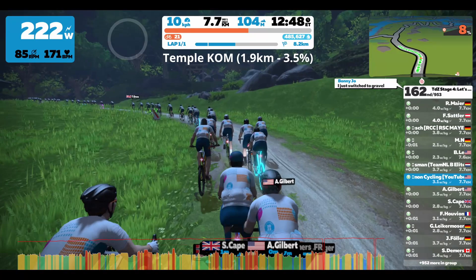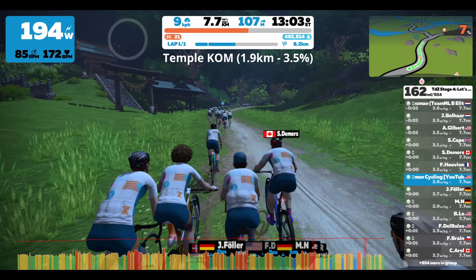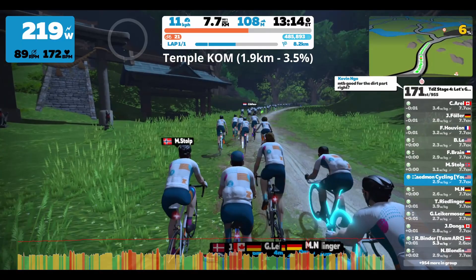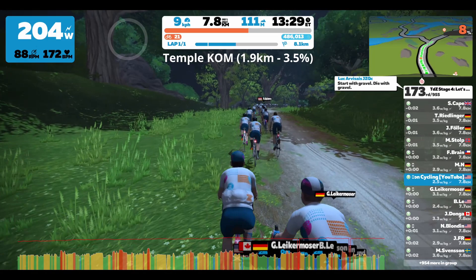Finished the Castle KOM and starting to get warmed up — legs started to feel a little bit better. Now we're on dirt; we ended the paved section around the six or seven kilometer mark. Just starting the Temple KOM here — it's 1.9 kilometers at a 3.5% average grade. And immediately I feel like I'm riding a bike that's ten times heavier as some of the mountain bikers start to go by. It's really painful on these dirt climbs on a road bike; you can feel how much your rider slows down and how much you have to up the watts to keep up.